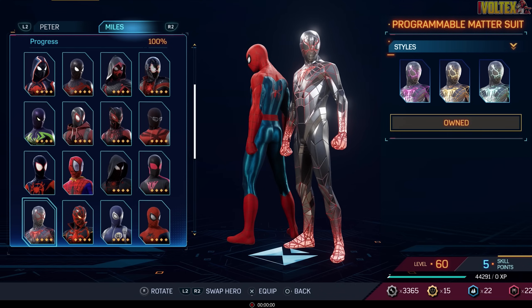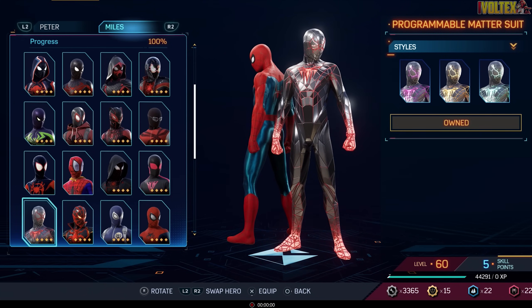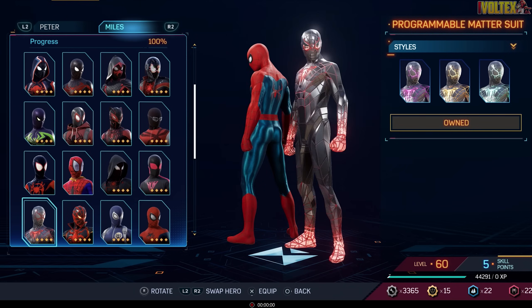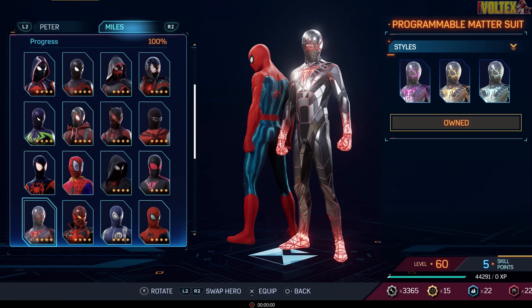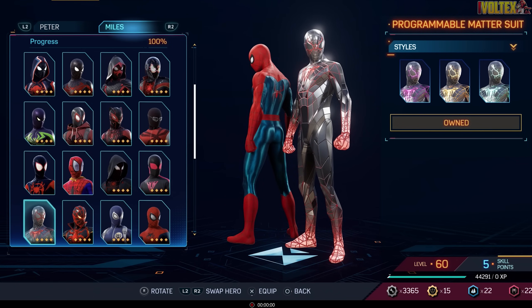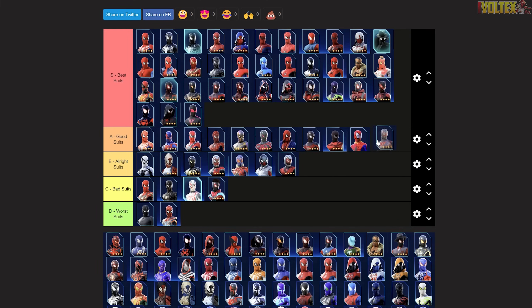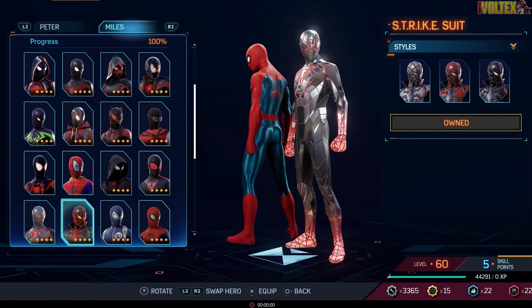The Programmable Matter Suit — I feel like they updated it a bit to have more effect here. They used it a decent amount in Miles Morales and it's a good suit with really cool effects. But it kind of feels like it wouldn't be fun to move around in — it looks like he's wearing a mirror. I know it's programmable matter, so it'd be cool in theory. Good suit tier.